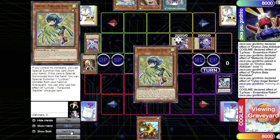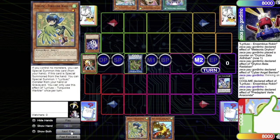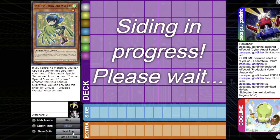The Drytron player goes to main phase 2 to make Verte Anaconda and tries to use Verte's effect, paying 2000 LP — but he realizes he accidentally sided out the entire Dragoon package. He can't make Dragoon and has used most of his resources. Also, one of his monsters should have been popped by Elder's effect earlier, which was missed by both players. He concedes Game 2.